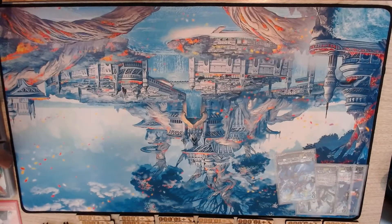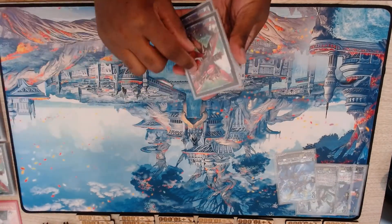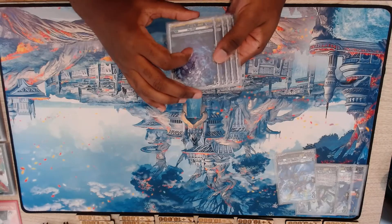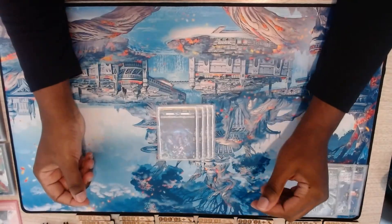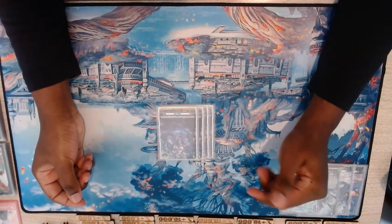Next we have our grade zeroes — three trigger types. We have our standard four heals. I don't know any deck that's not playing them.